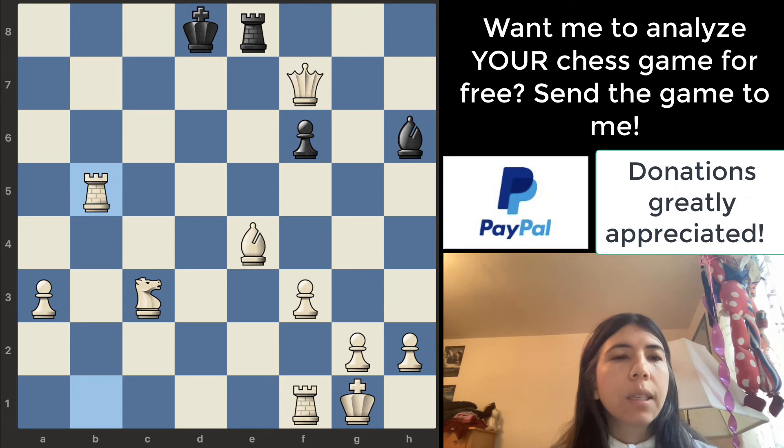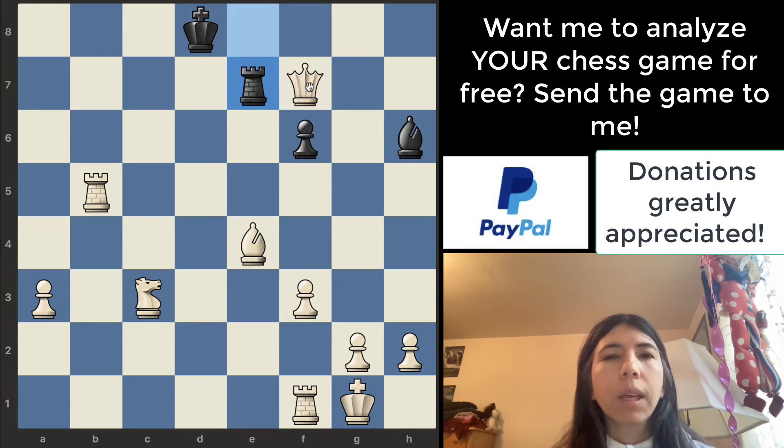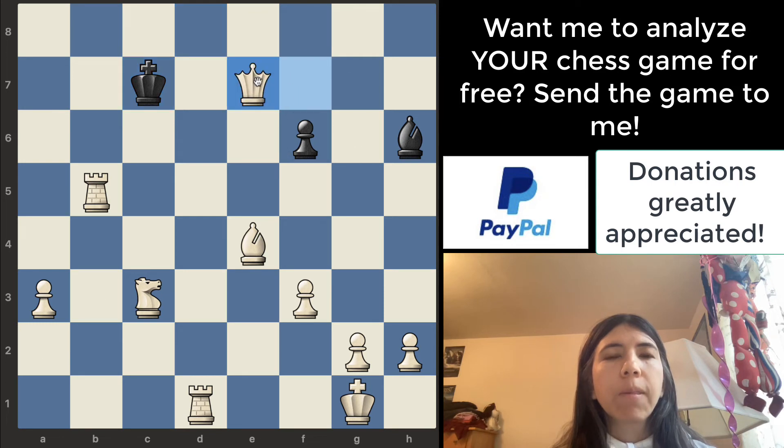Bishop goes there, and then rook takes bishop. Good move. Let's see what happens. Rook goes there — it's attacking the queen. Queen takes pawn — that's a good move. In this position, this rook is not doing anything right now. So I would probably move the rook to d1. It checks the king, and once this king goes here, we can simply just take the rook with the queen. That's what I would do — and it should be checkmate very soon.